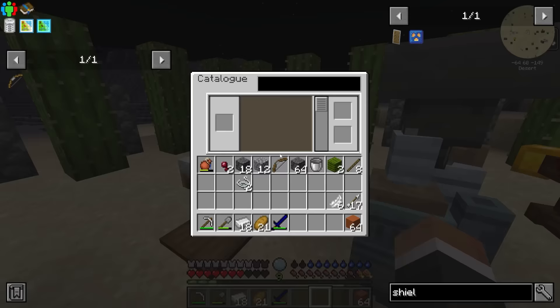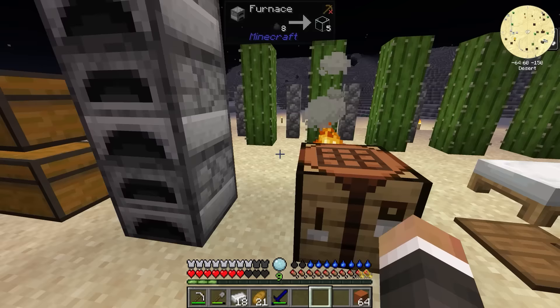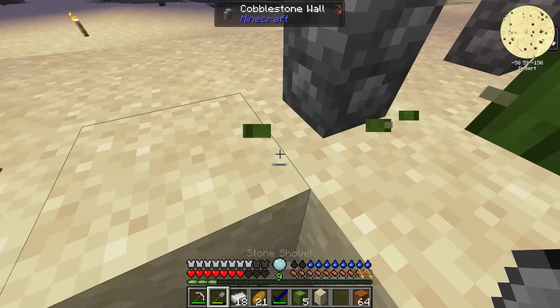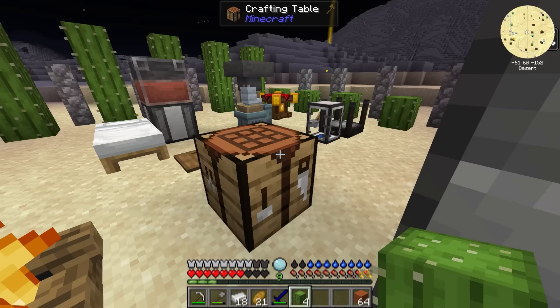For a shield, we need one iron and some planks. We're still surprisingly low on planks, but we can get more from cactus. And hopefully before the end of today's episode, we'll also be able to get planks from saplings, which should be fairly straightforward.